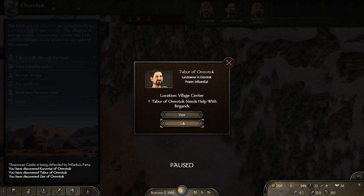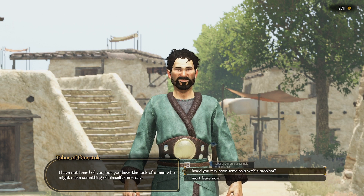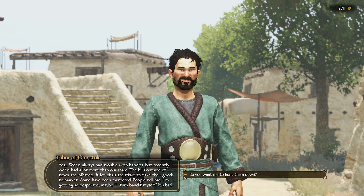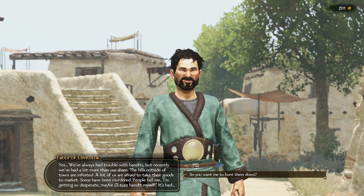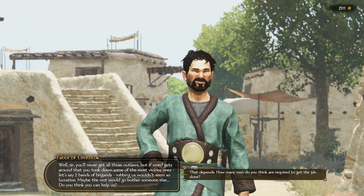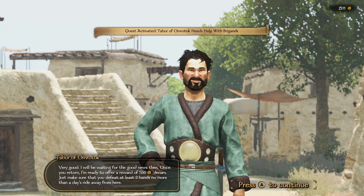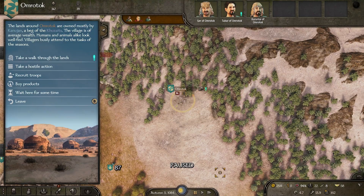There are all these steppe bandits in Kuzit territory, but they run very fast at speed 6.6 — we actually can't catch them. With this hideout here, let's go to this village and see if anyone would like us to deal with that hideout. Why do something for free if you can be paid to? It's costing us 142 gold to have our soldiers. Having trouble with bandits — the hills outside of the town are infested. It's asking us to hunt down two bandit brigades; we can do that and we'll get 550 coins.